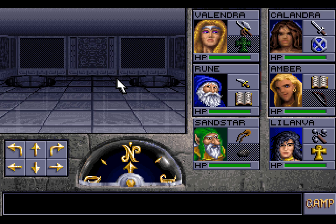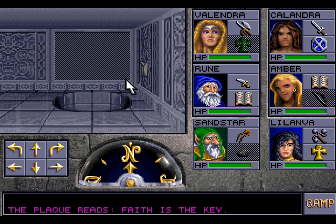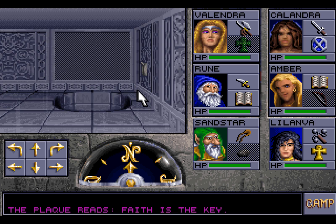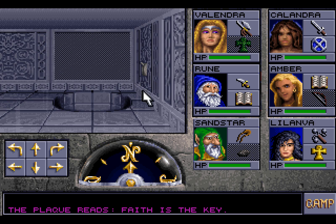Let's see if that has changed anything. We need to go and use this one here. 'Faith is the key.' I think we need to stand on it. You mean fall down it. I remember our previous adventures, Lil' Anva — we ended up falling down a lot of pits. No, no, no! It's a test of faith, Sandstar. If we step on this, I'm sure we won't fall, because we pressed the switch over there in the corridor. This is really spurious logic, trust me. I think we'll be fine. If you say so!